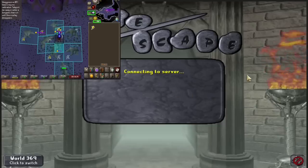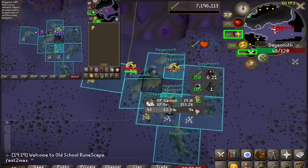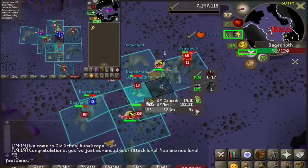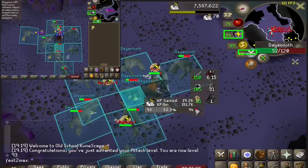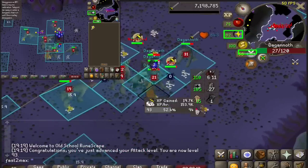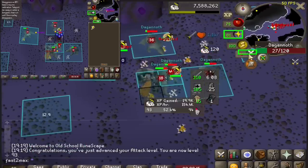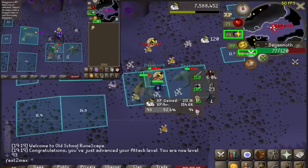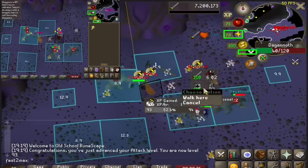Here's 93 attack, and a treat for you guys — the XP rate on screen is actually accurate for this task, as I finally got a Dagonal task as my first task of the day where I didn't mind resetting my tracker. In the past couple clips you saw me having fun keeping my tracker going and seeing a consistent 140–150k an hour over a long period of time. So that's why I haven't really been able to get an accurate XP count until just now.